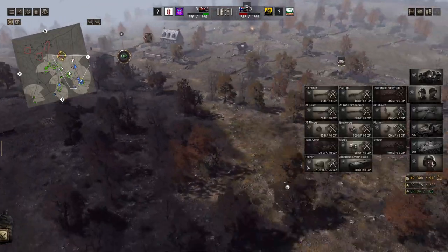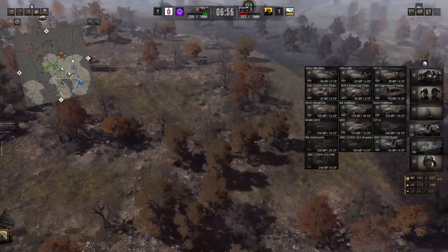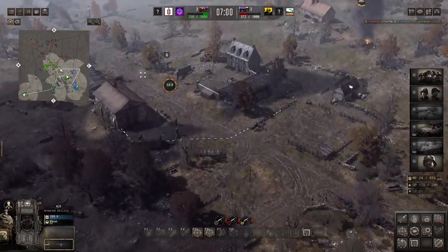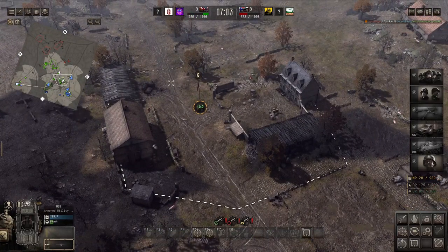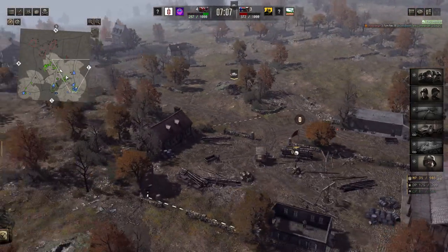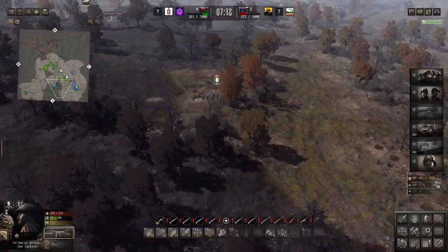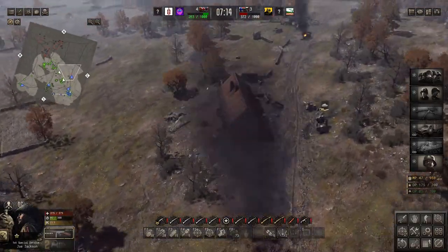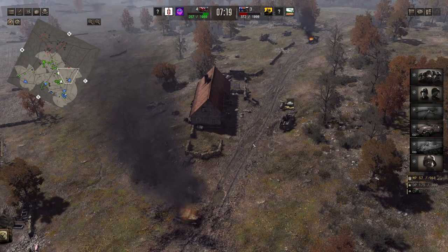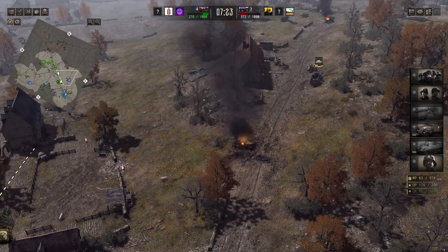I left the .50 up there to hold that point while I get some infantry down there. I'm thinking about how to fortify these positions to prevent the enemy from taking those points again. We've got the initiative now — we've got four points, they've got three, so we are in profit when it comes to points. I'm trying to get infantry into that building to prevent the enemy from taking this high point, because if they get that point they can really put hell down on our guys.